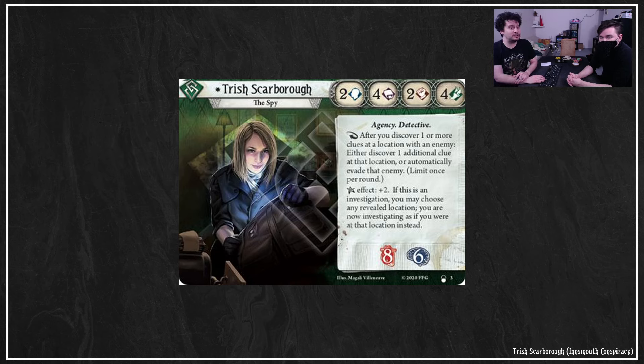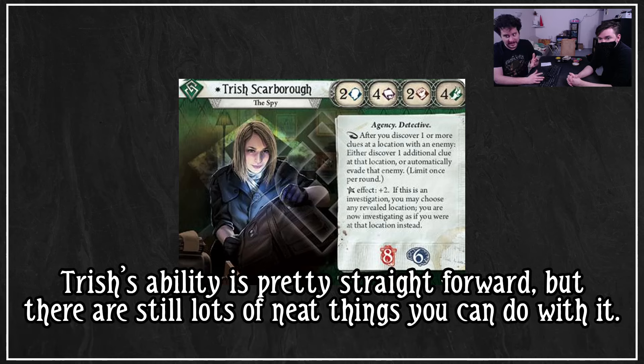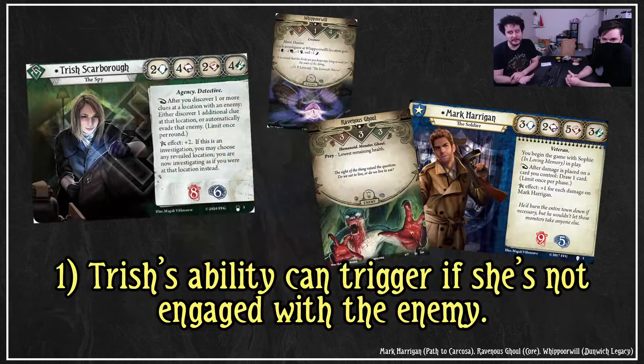So Trish is pretty straightforward on the tin, but there's a lot of cool stuff that works with her. First off, Trish's ability can trigger even if she's not engaged with the enemy. It doesn't say 'engaged with the enemy' — it's just 'after you discover one or more clues at a location with an enemy.'